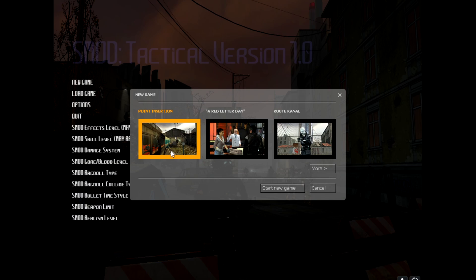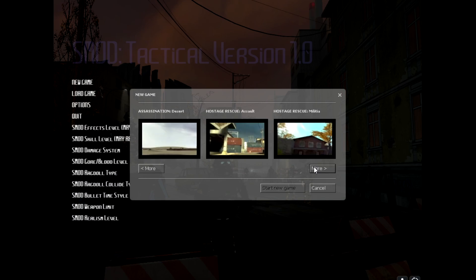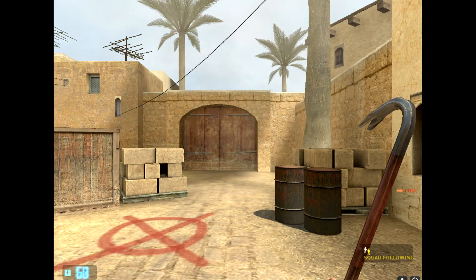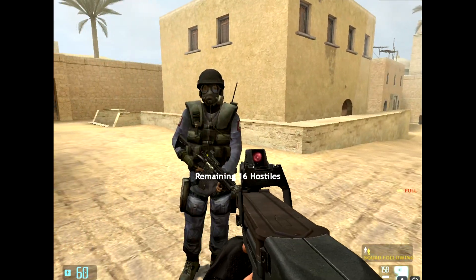To play a new game, select that option. You can scroll along — there are some saves from earlier Half-Life 2 sessions, but scroll past those. Here you'll see the various CS map scenarios. Just click on one to load it up.